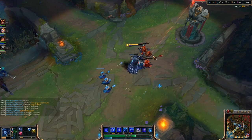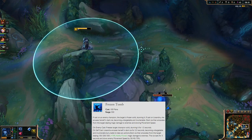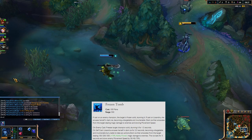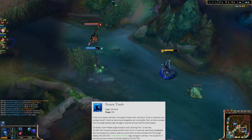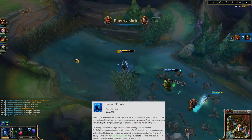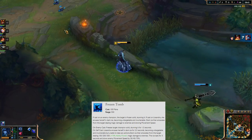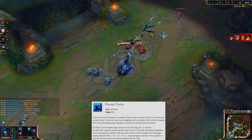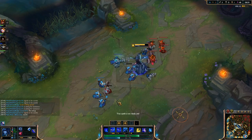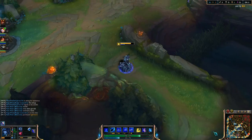Let's talk about the ultimate, Frozen Tomb. When you cast this on an enemy, it freezes them solid for 1.5 seconds dealing magic damage. If you cast this on yourself, you become untargetable and invulnerable but can't do anything else for 2.5 seconds. Dark ice then spreads from the area dealing damage, and the ice lasts for 3 seconds slowing enemy movement. It can be used in a number of different ways — we'll talk about that with the build items.